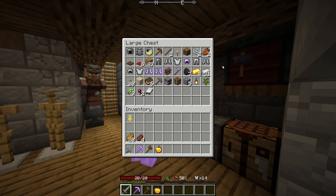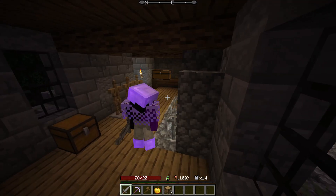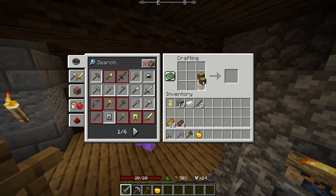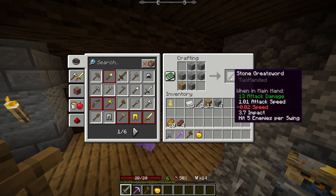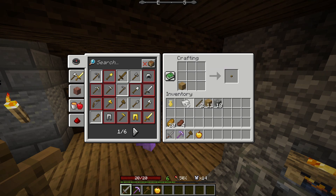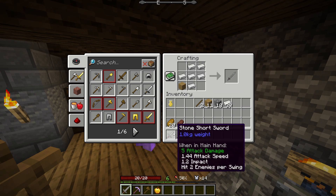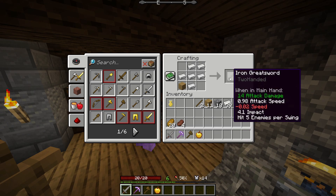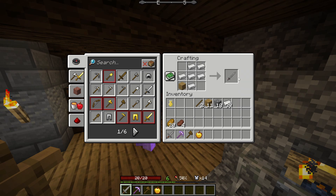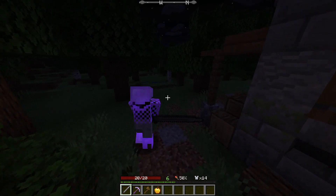Look at all that armor, dude - this is so crazy. I think I kind of want to try to upgrade my sword if I can. If I was looking at the recipes correctly it was like... oh my goodness, there it is! So he hits five enemies per swing - that's crazy. Can we do it with iron? We can! Look at that attack damage - this one is five, this one is almost fifteen. It's like three times better, minus the slower speed. I'm definitely taking this iron broadsword.